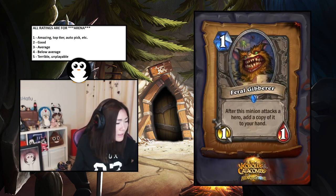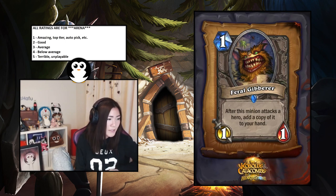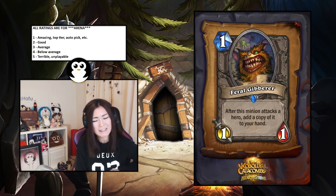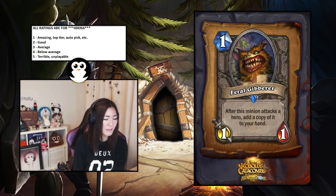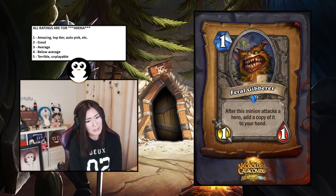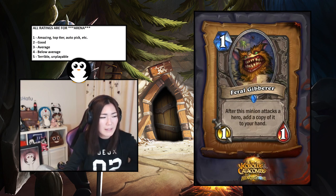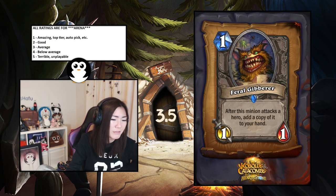Feral Gibberer — after this minion attacks a hero, add a copy of it to your hand. It's pretty bad because one-mana one-ones just don't do enough in arena. It might snowball sometimes, but Rogue and Mage are some of the more prevalent classes in arena. I'd say 3.5 — a little bit below average.